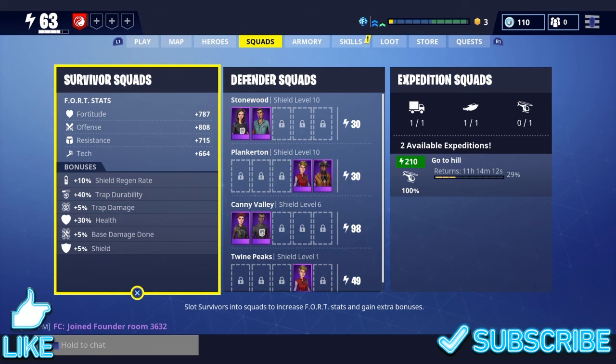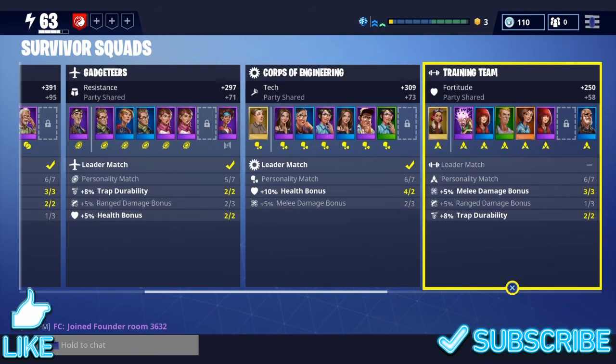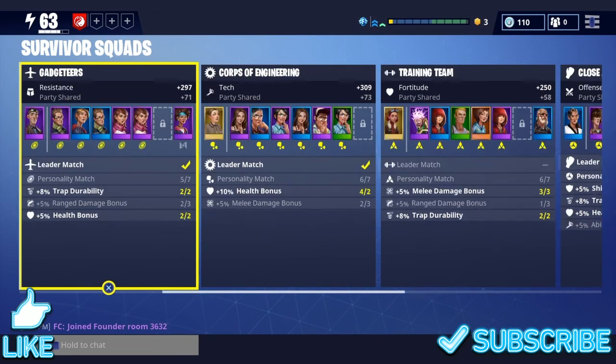What you want to do to get your power level up is come over here to your survivor squads and click on that. Each one has specific things that you have to match up to give you slot bonuses, and the different survivors that you have have different bonuses towards your melee combat, your trap bonus, and all that kinds of stuff.